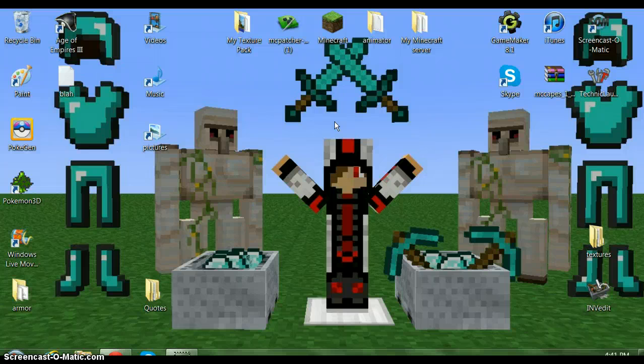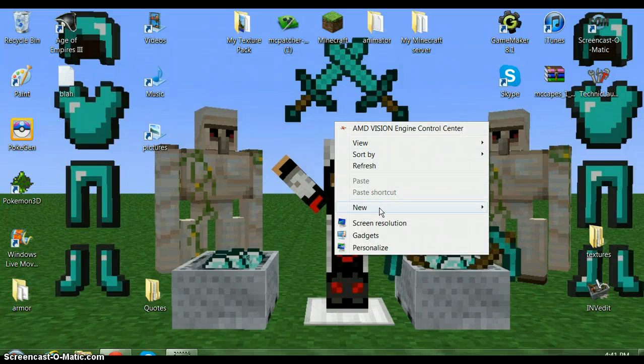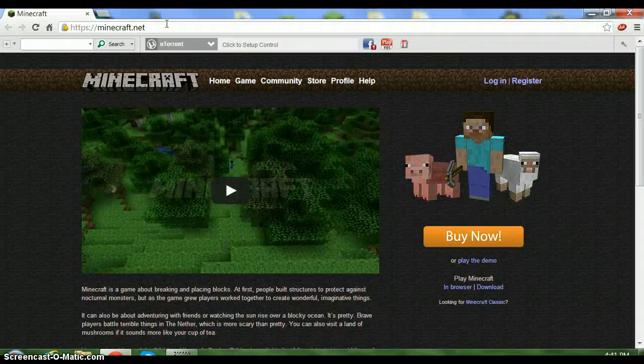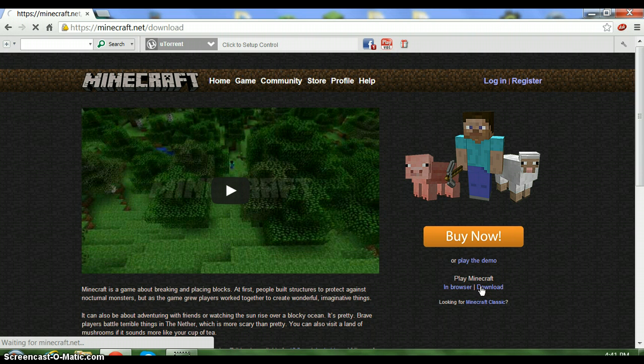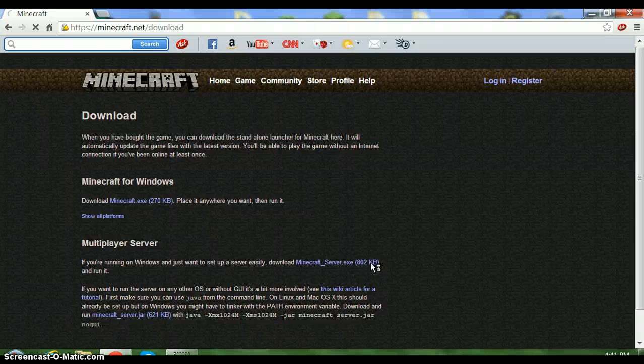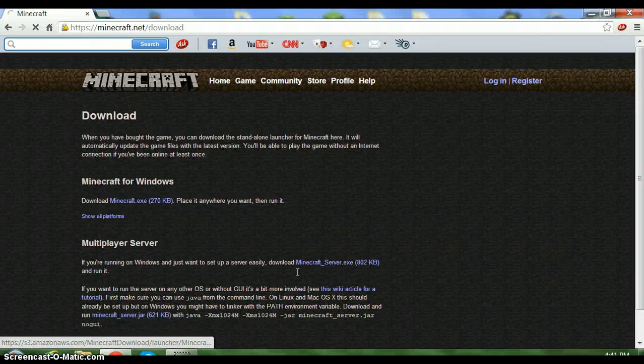First, you'll want to create a new folder and call it something. I'm just going to call this 'YouTube.' Now, go to Minecraft.net, go to download. This is the only thing you'll have to download, so pretty cool. Oh, by the way, this only works for Windows — sorry, I should have probably said that earlier.